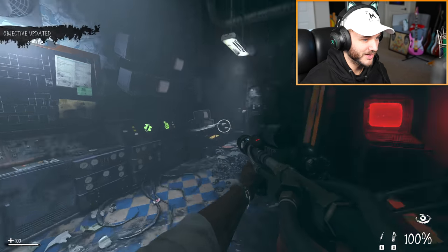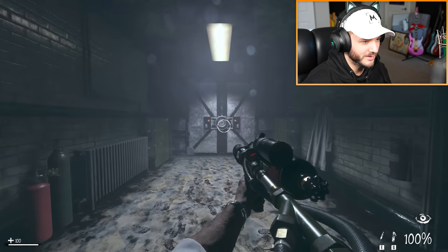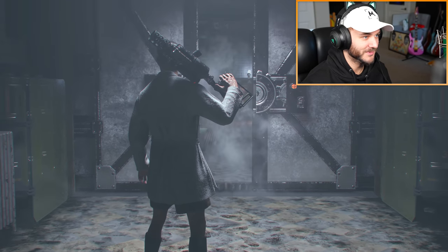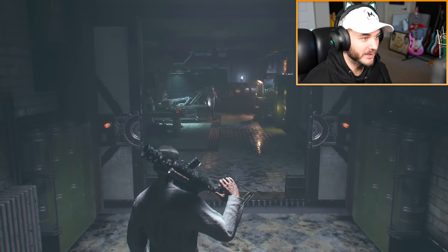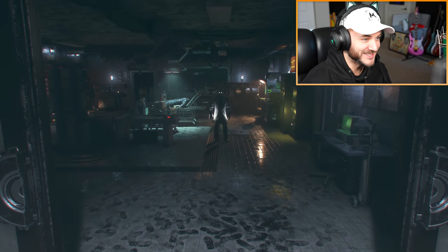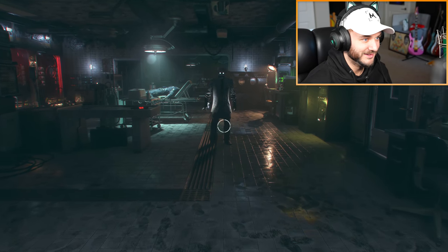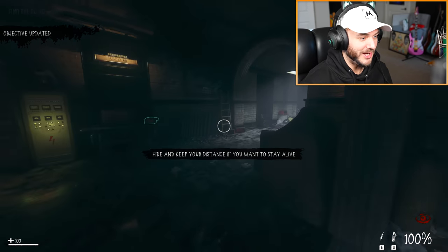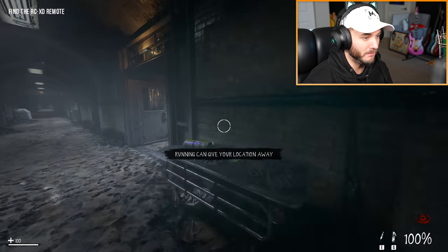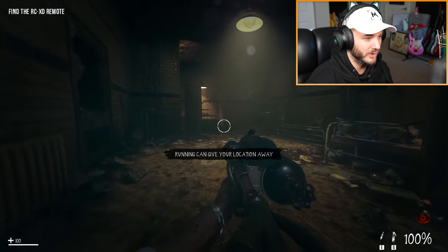All right, now what do we do? Okay, access the lab — was it here? Oh god — is it this thing? Oh god, this is the lab! Most impressive test subjects, prepare for the slaughter. Oh god — hide and keep your distance if you want to stay alive. Find the RCXD remote. Running can give away your location.